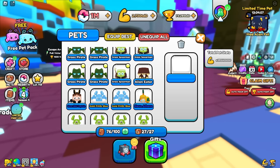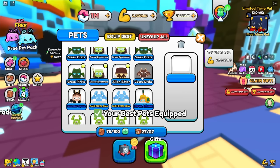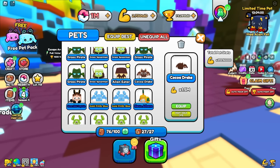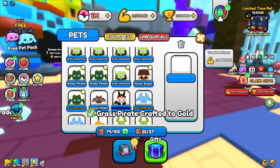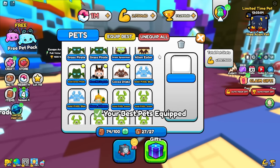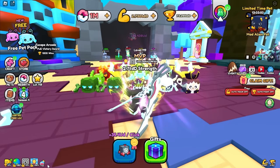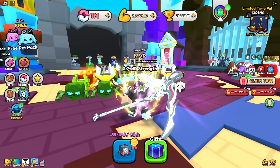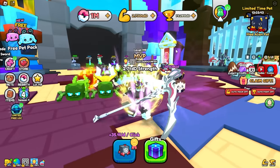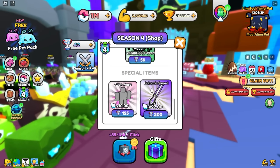The alien eater pet — is that even gonna be good? Alien eater has 2.25 million, not too bad. I can use it. I could also make one of these into golden and use some other pets. We're getting 35.4 UD, and I believe that's only with the mega potion — we can get a lot more with different potions. That's really good.